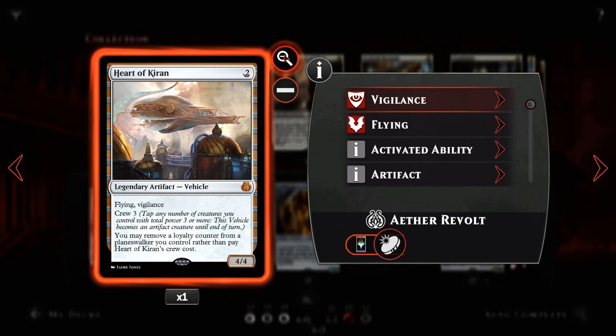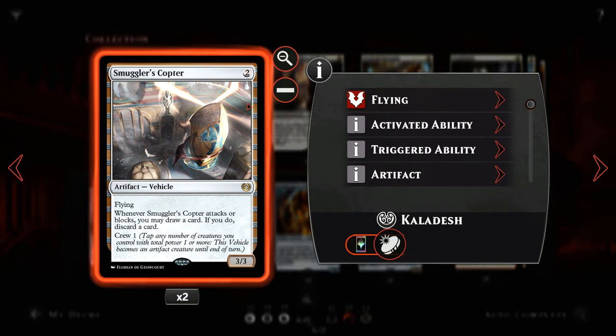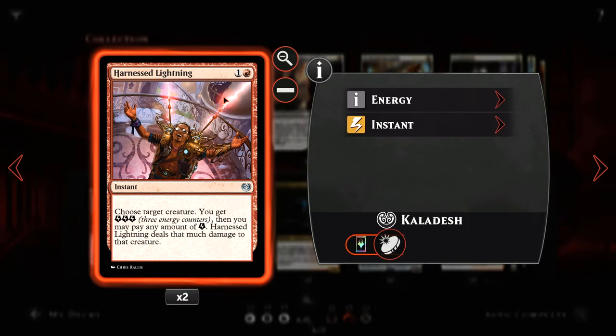You can also remove a loyalty counter from a planeswalker we control rather than pay its crew cost — spoilers, we won't be doing that as we aren't running any planeswalkers. Also two Smuggler's Copter — 2-cost 3/3 flyer that lets us loot with a crew cost of 1. A pair of Harnessed Lightning as further, more versatile creature removal, also providing us energy to feed cards such as Aether Hub and the Glint-Sleeve Siphoner.